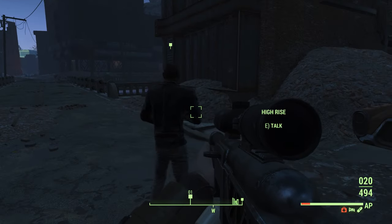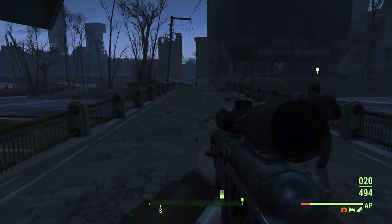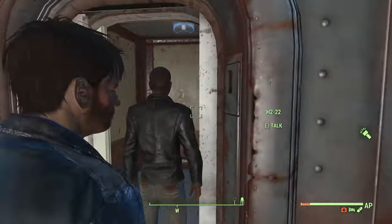As you make your way down the road, there is an unmarked location on that building with the blue door on the left side — it leads to a Mr. Handy vendor that sells junk and shipments. After crossing the bridge, talk to Hi-Rise again to complete the escort mission.